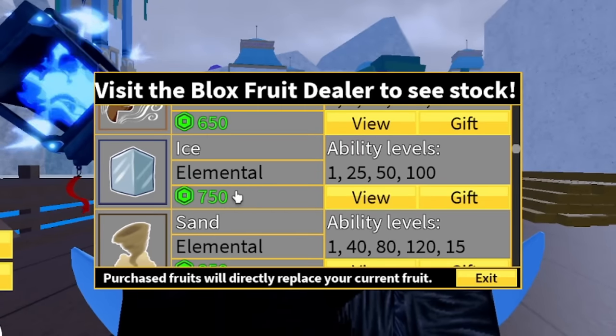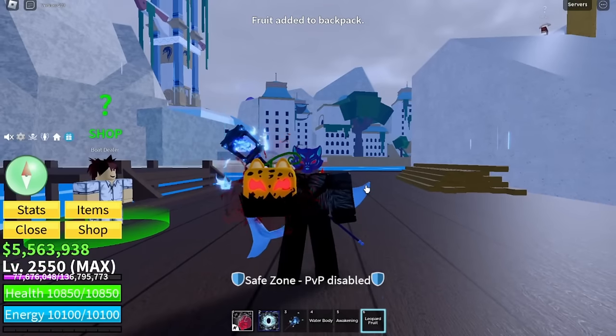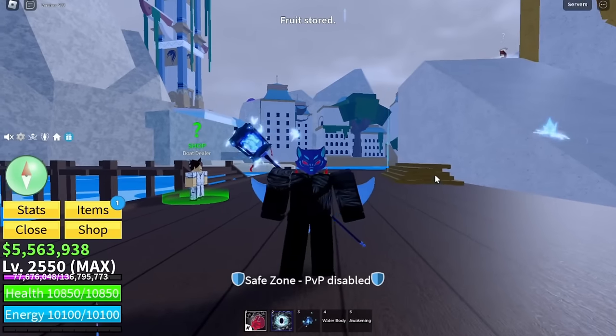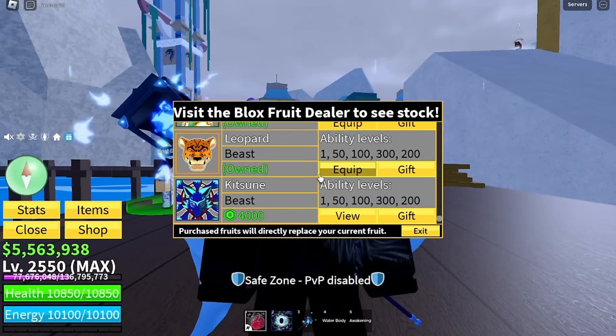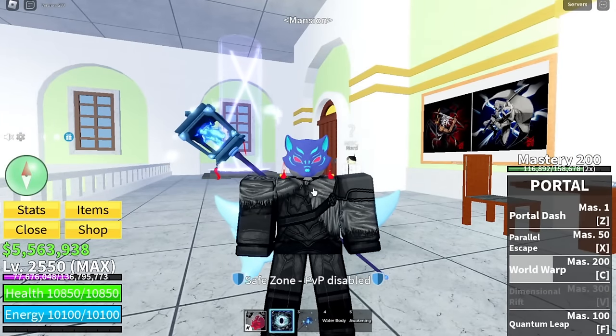For third, I have it between the human fruit or the leopard fruit — both are really good to use for getting the azure embers. Usually I just go with leopard if I'm not using ice. Now I'm going to be showing you the stats for every accessory given to us inside of this event.